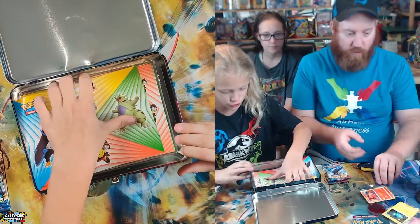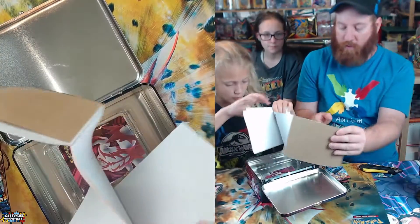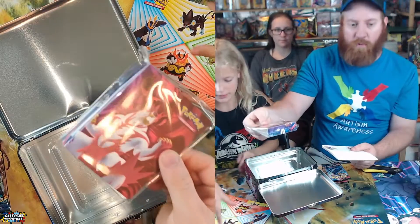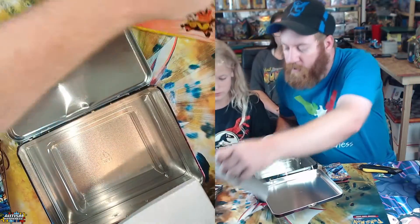It looks like stickers. So we got a notepad — that's kind of cool. And I got a new mini binder. Oh look at that — you got a Tyranitar. Wait, that's Godzilla! That's pretty cool.